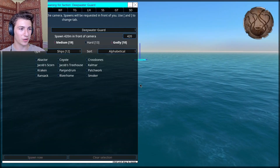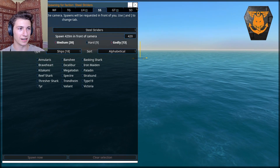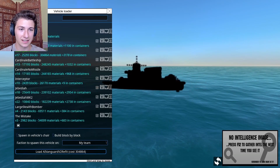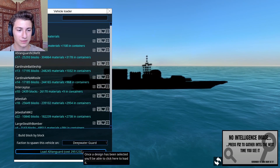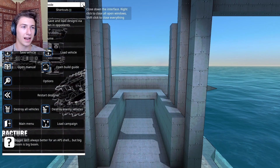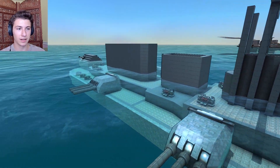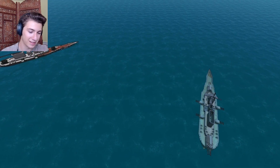Next up, we are going to pit the Vanguard against the previous version of itself. Full disclaimer: this is not the exact previous version because I did not have the foresight to save it, but it is a close replica. It does not have the better main armament; it has a better secondary armament, but no casemated guns, and it does have better hull armor. So let's see how these two behemoths fight.